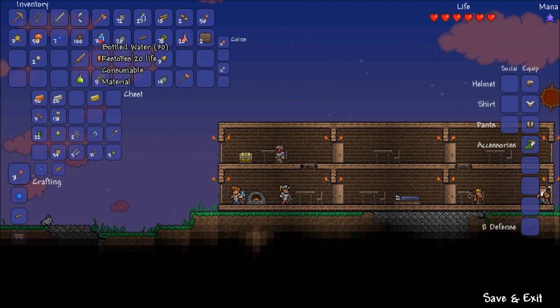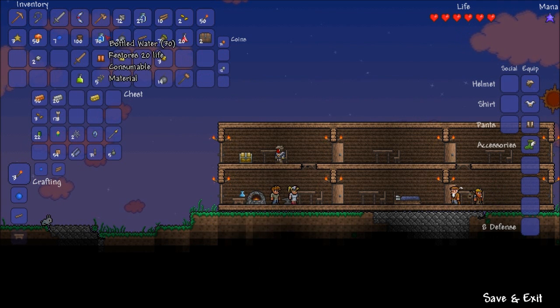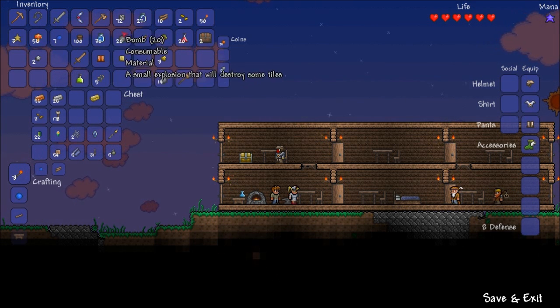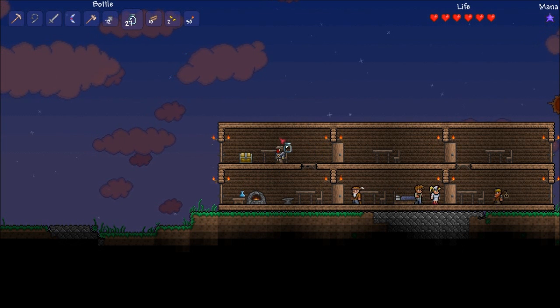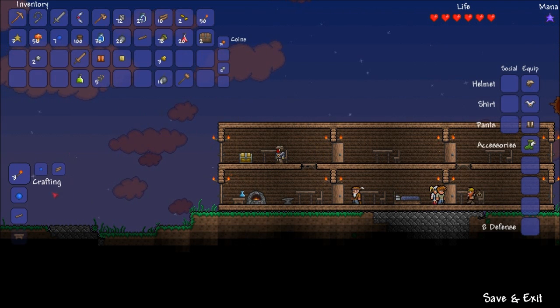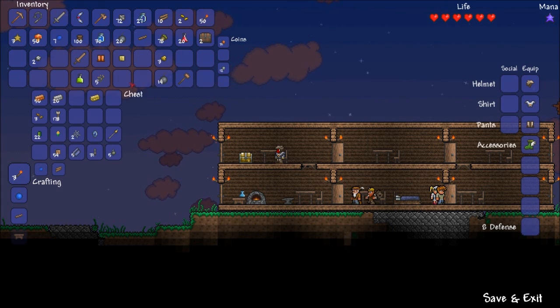I just went and got some bottled water. To fill the bottles, you just need to stand in the water and then it'll come up at the top of your crafting menu. I was trying to actually click the bottle of water and wondering why it wasn't filling — that was pretty stupid. But yeah, that's what you need to do for that.